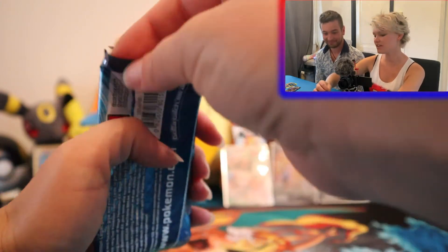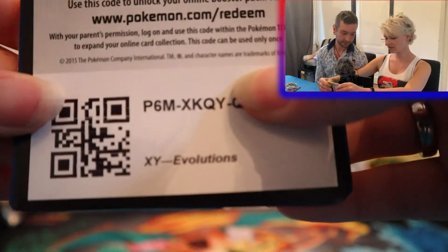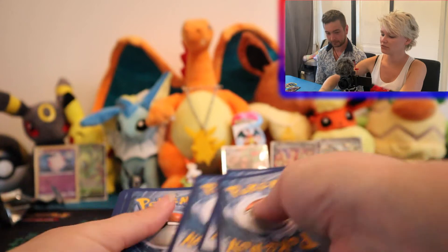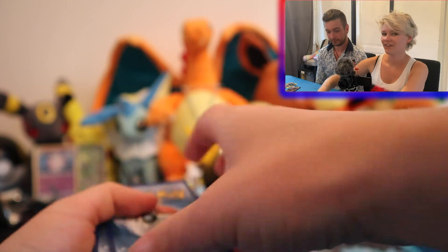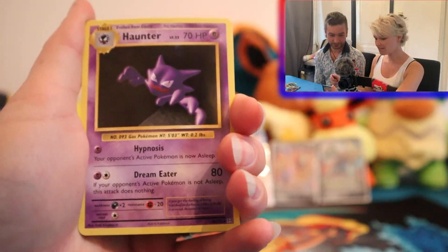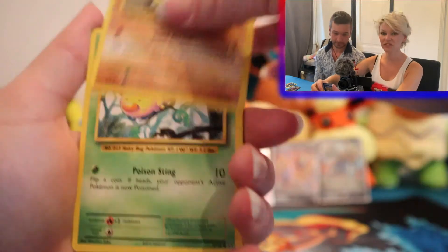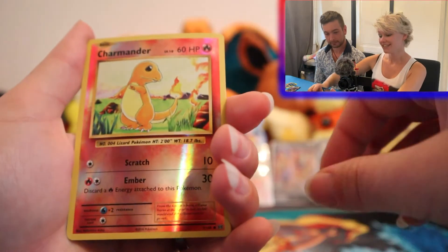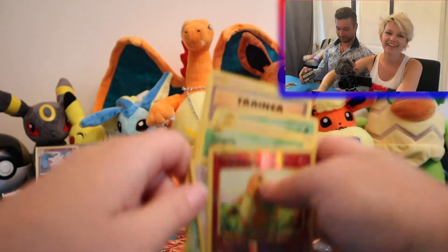Will you save your last code for the 'gram? I love saying that. Here is a code card — I love that they are backwards in Evolutions. Hunter, Energy Retrieval, Kikuna, Ghastly, Swim True, Weedle, Tangela, Ponyza, Reverse Charmander, and a Farfetch'd. So nothing crazy in that pack.